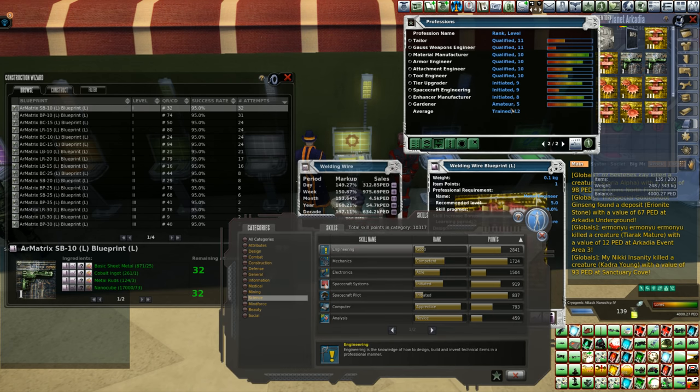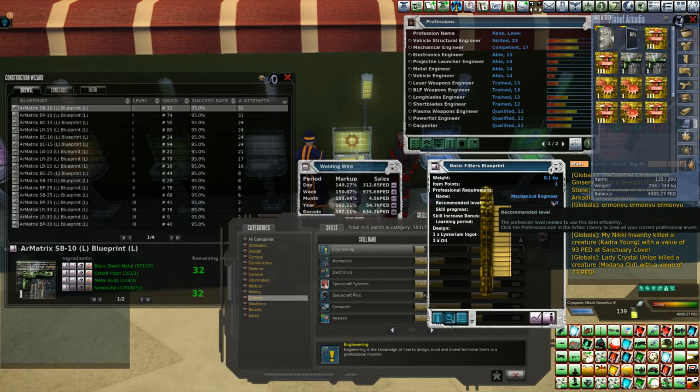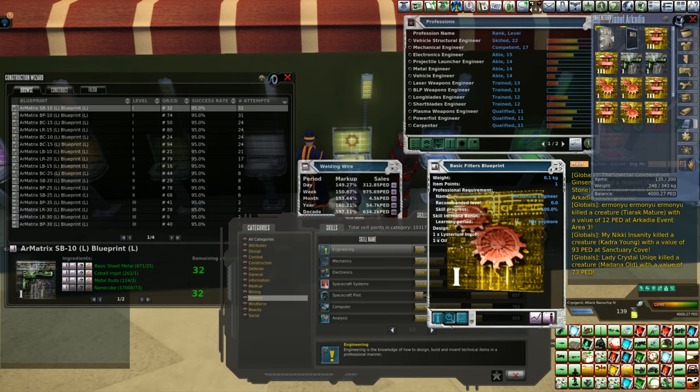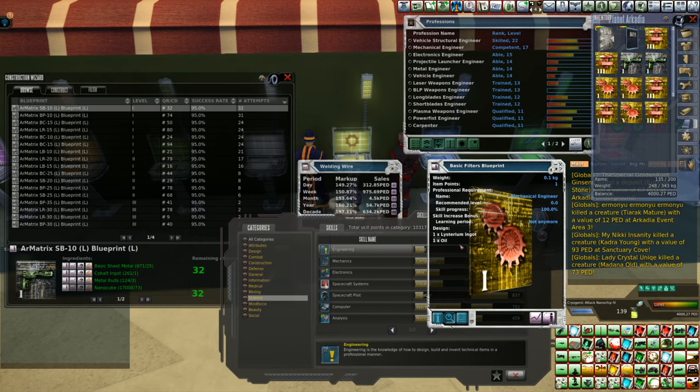Actually getting into some of the actual crafting of components and stuff like that, that's going to raise your individual level for that type of crafting. Mechanical engineer — I do a lot of that because that's a lot of the materials used to actually make stuff. Like a basic filters blueprint: you make basic filters, it's going to run you up into mechanical engineer. This is something that you need to start out with. I think these are the actual blueprints they sell in the technician terminals.